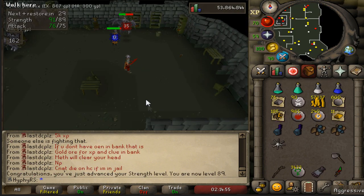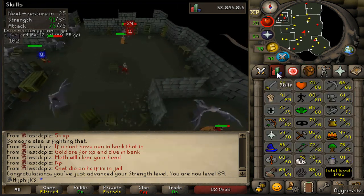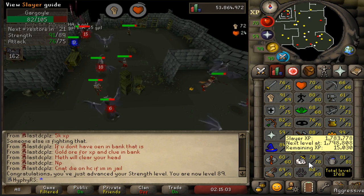We missed the level but we just got 89 Strength over here at the gargoyles. We are actually going to be getting a Slayer level too - so we'll have 79 Slayer by the end of this task as well.